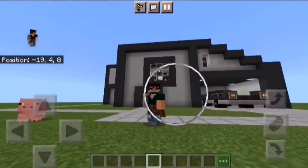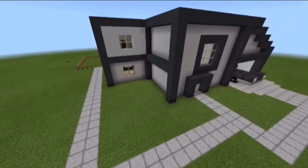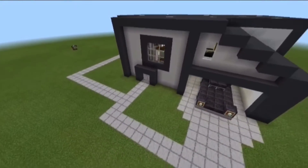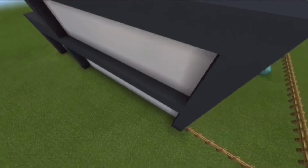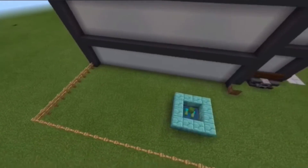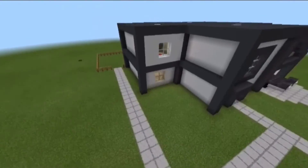Anyways, I really gotta talk about what's going on. First of all, we're gonna talk about this house right here. As you can see, there's a cave spider in there and right there is a zombie. So we're gonna fix this.